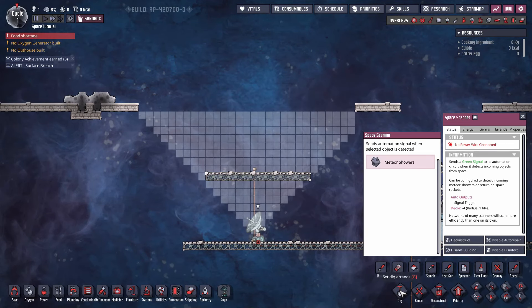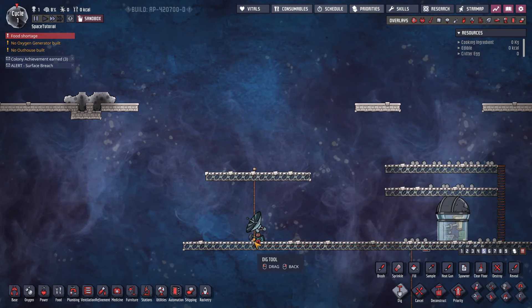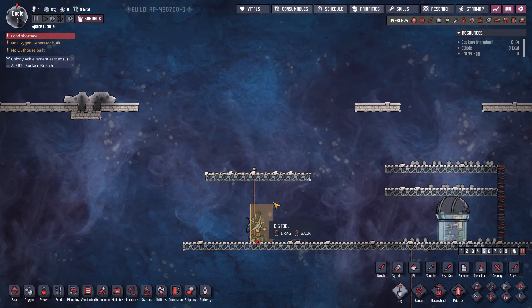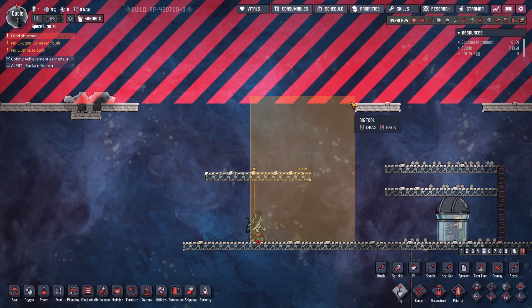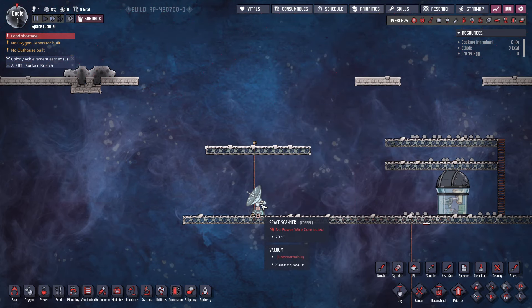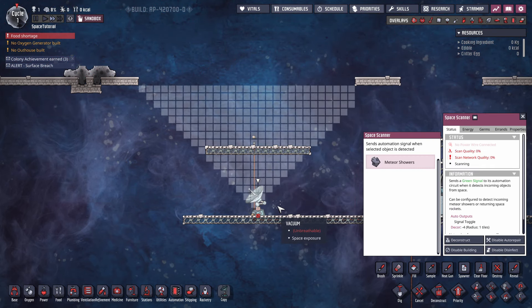Don't place your scanners too close to the edge of the map. If you have difficulty remembering the distances, download the Building Ranges mod — it should honestly be built into the base game. The distances you want to calculate: 16 tiles to the left of the sky need to be visible and 14 tiles to the right.